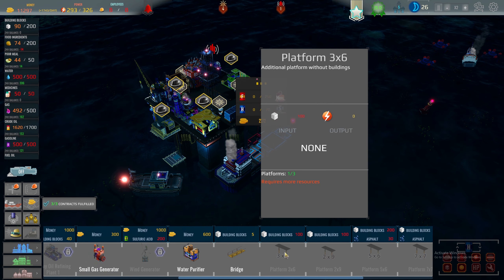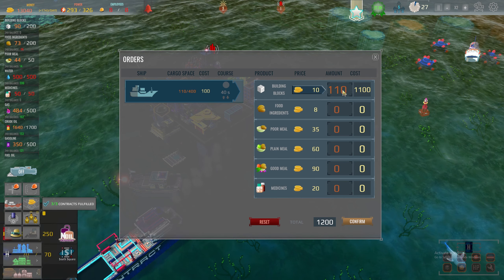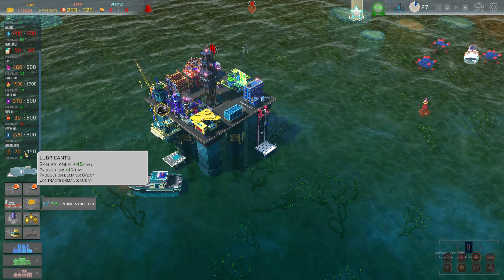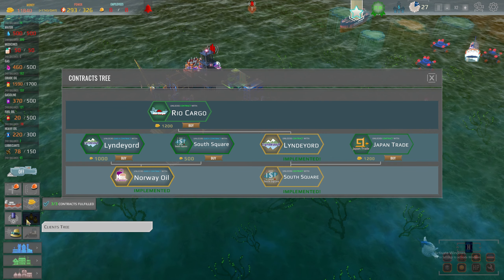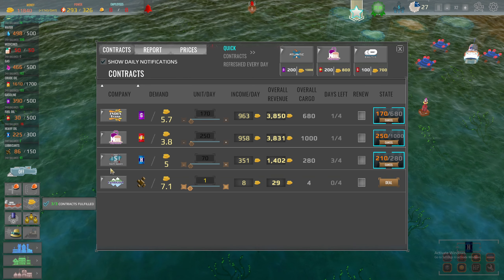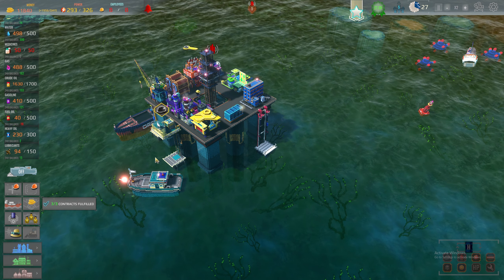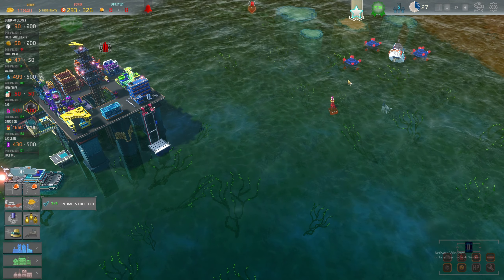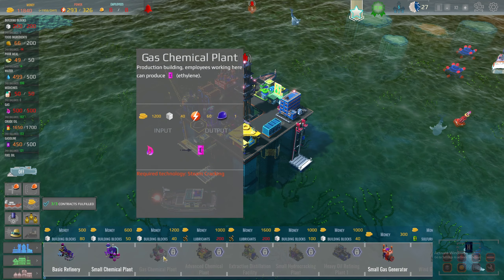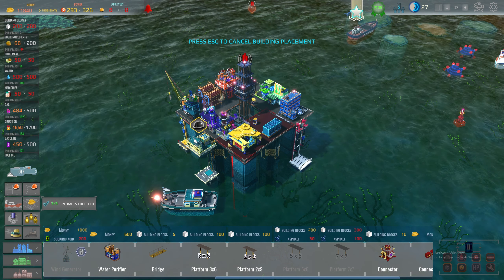We need more building blocks — I can get 110 at the moment, get them coming. We could probably sell these lubricants now since we don't actually need to build another. So I'm going to be making a day — let's just do 30. There are some more mines down here — thought we needed to get rid of them but clearly not. Platform — what did that say?